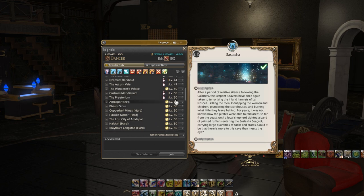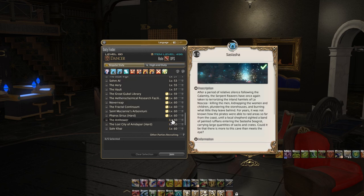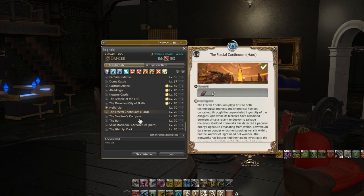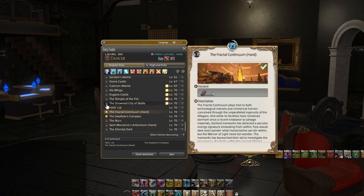If I open up Stormblood and scroll down you can see things like The Burn, Swallow's Compass, Hell's Lid, St. Mocianne's Arboretum, and the Ghimlyt Dark — all really good dungeons. Likewise, when you're leveling you're likely going to have a massive diversity of things to look through.